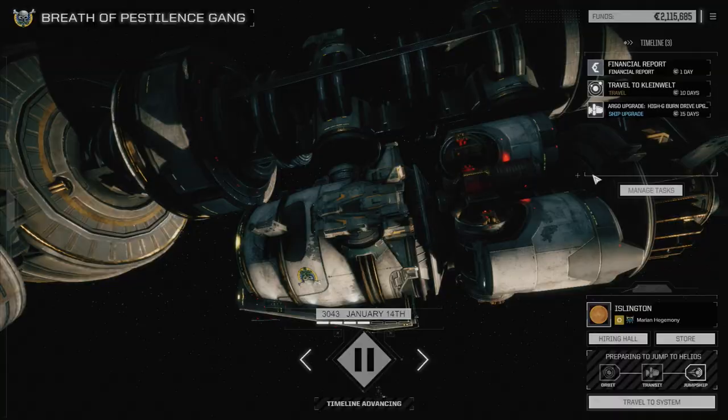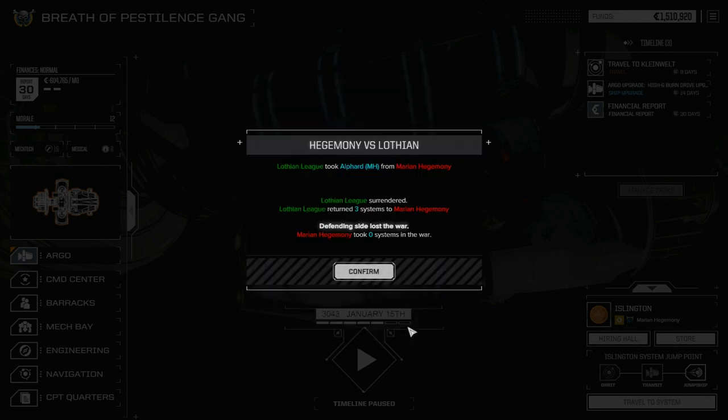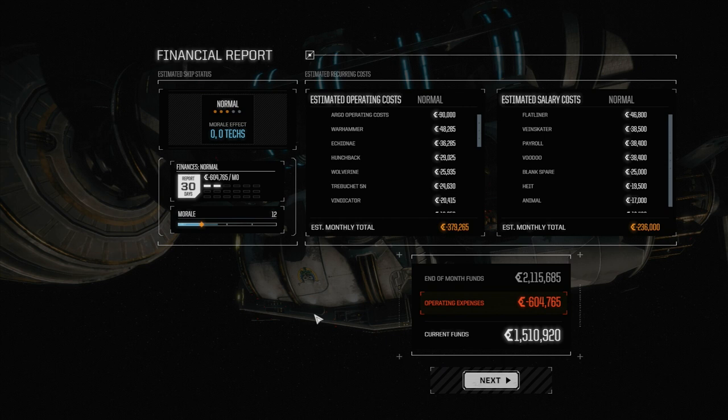We want to acquire some wealth and obviously more mech parts. Circinus Federation is still fighting Steinar. Hegemony versus Luthian — they're fighting again, or they just finished their war. Over to financials: 604,000, not bad for having almost three full lances of mechs.